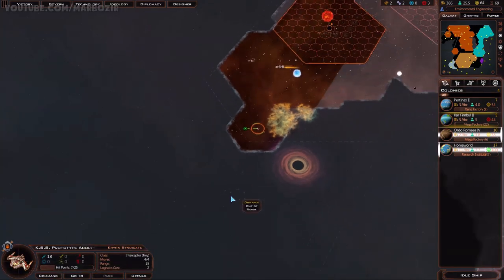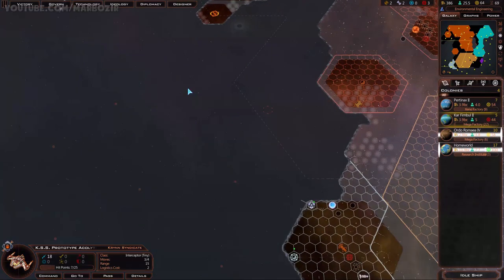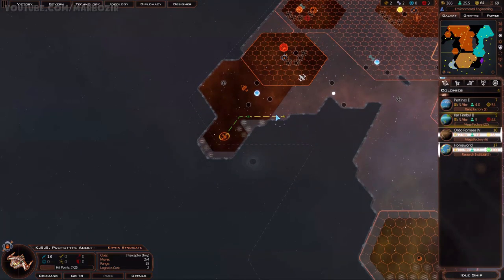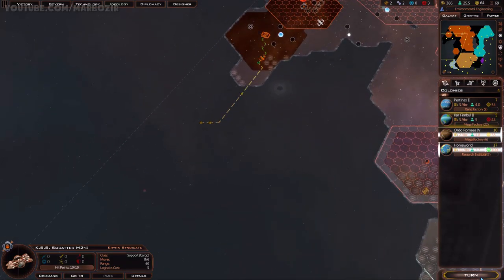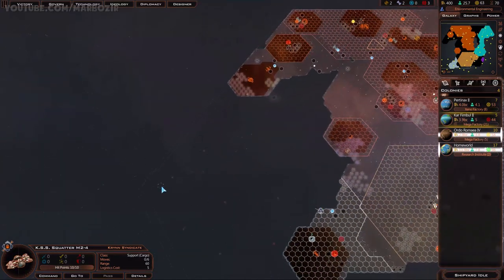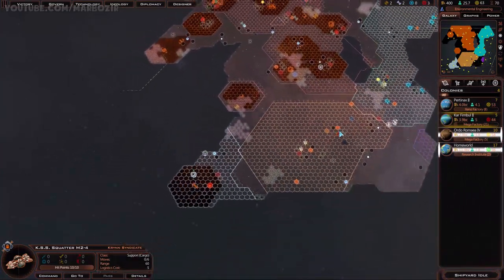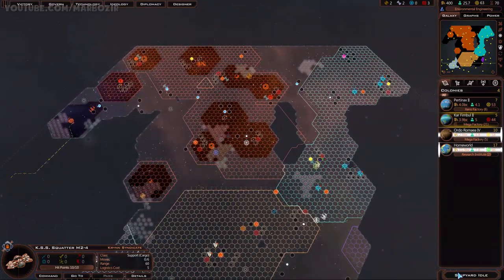Nice black hole - this is out of my range unfortunately. I can't reach any of these systems with this ship. But I can reach it with my colonization ship. The only problem is that if the colonization ship gets attacked by pirates, it can't really defend itself, so it's kind of risky sending it this way without an escort. But I'm going to do it anyway. Some of these might already be colonized - that's definitely a possibility.